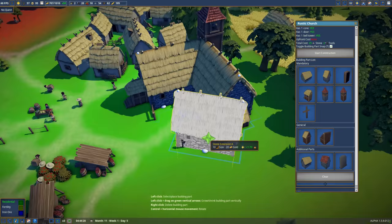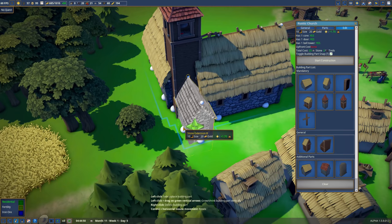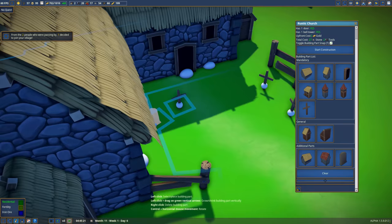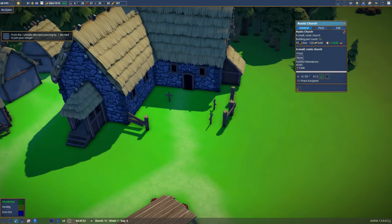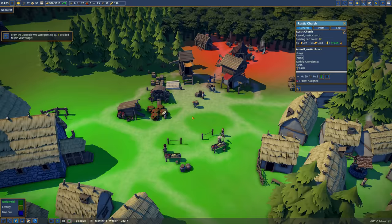Additional parts - there we go. Stone extension. That can go somewhere. There's a nice little one - something like that would be quite cool there. And then graves - let's put some proper graves in. I like it.